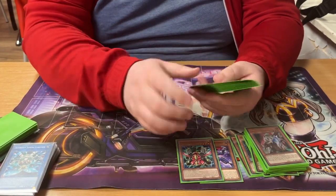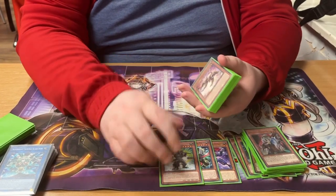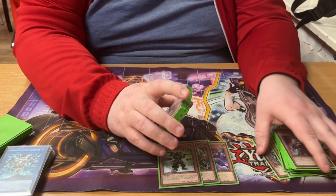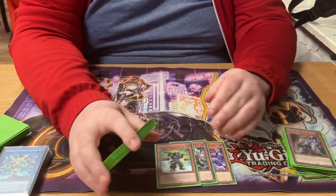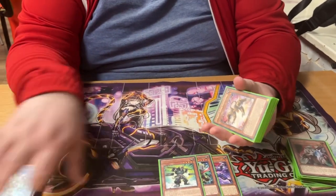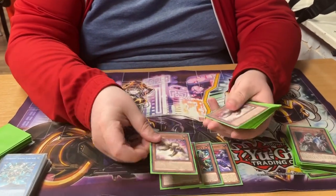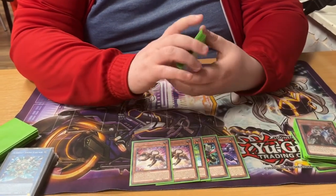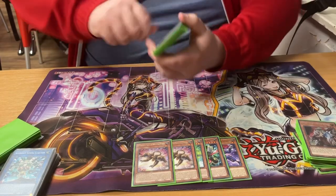Wakaoshi scales is your special summon from deck. You usually set-special this off Soul Peacemaker. Sometimes you can blind normal summon it or pendulum summon it out and then target Soul Piercer in grave, but for the most part that doesn't usually come up. It's usually off Soul Peacemaker, which I'm playing two of. It lets you play through Droll quite extensively.